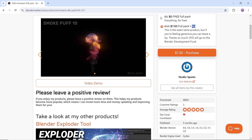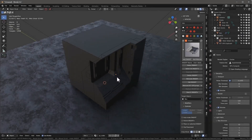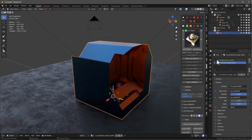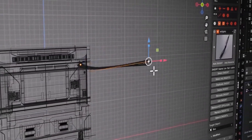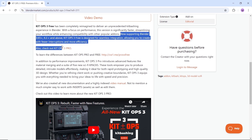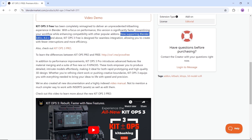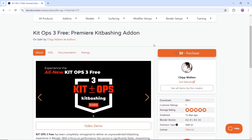If you're into hard surface modeling, you probably know about KitOps. The new KitOps 3 add-on just dropped, and it's as crazy as it gets. So expect an unimaginable kit bashing experience with a focus on performance, because this version is significantly faster to help you create with fewer interruptions and more efficiency. A full video is available on the download page to set you up before you go wild, so go to the market page, get it, and do your thing.